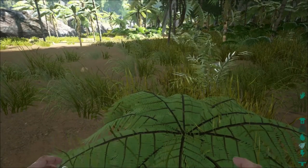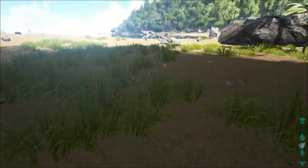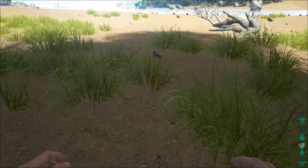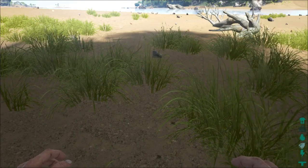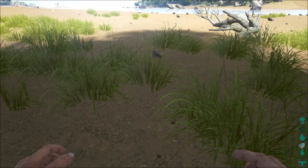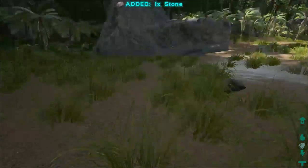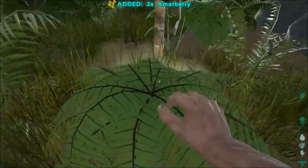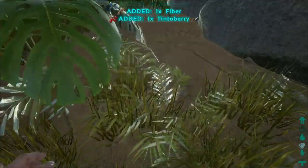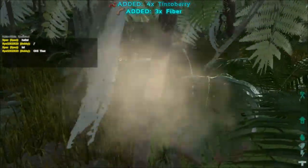Now that we have our two lumber and all of our thatch, we're gonna need to start harvesting rocks and fibre from the ground below. This is a relatively easy process if you can find them. Stones are an endangered species in ARK due to the large influx of new players — please donate to the Rock Conservation Fund today to preserve this precious and rare resource from extinction. Pressing E on the ground will gather not only the fibres from shrubberies, but also the rocks. Left click will, of course, punch trees.